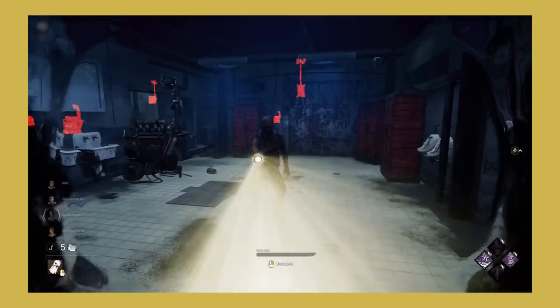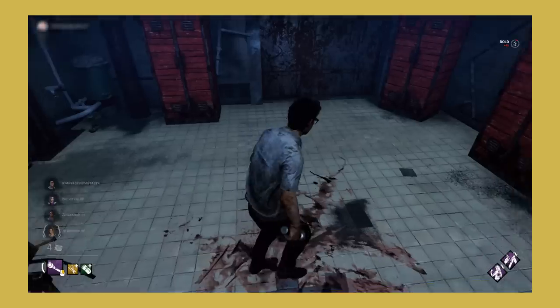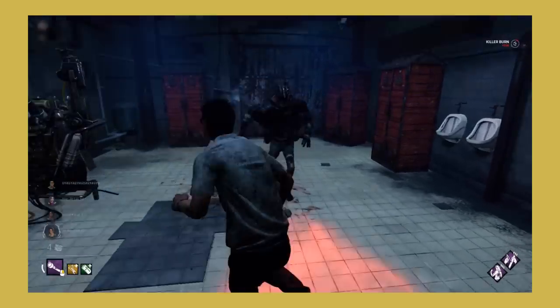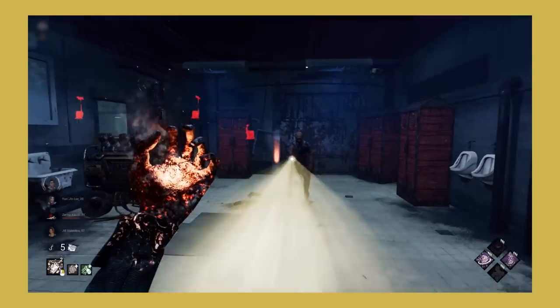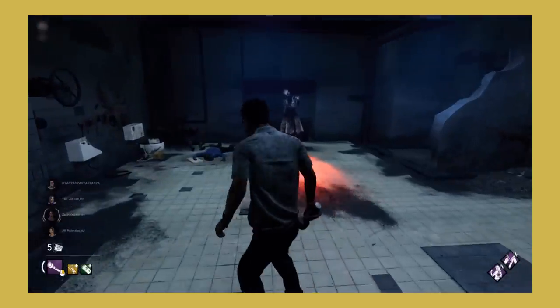Now let's go over the removal of unique light interactions with some killers. Unique flashlight killer interactions were removed from a few killers. These killers include Wraith, Hag, Nurse, Artist, and Spirit. I'm a bit mixed on this change. Personally I liked how the flashlight could have unique effects with killer powers. It was something cool that you could learn, and it made an item that isn't insanely strong a bit stronger.